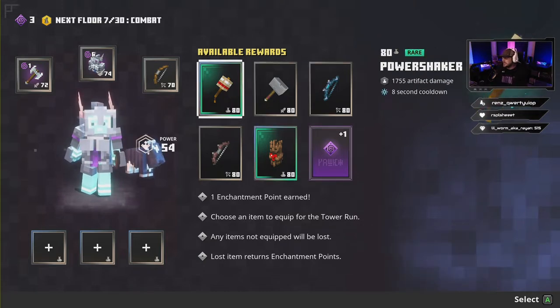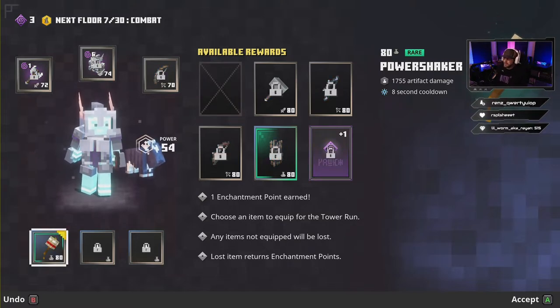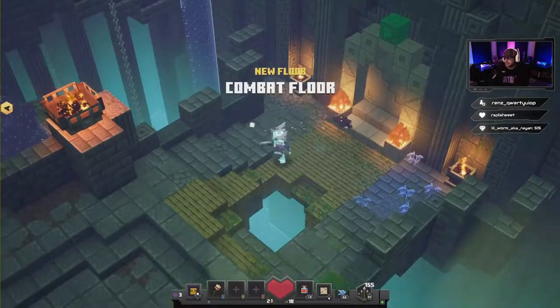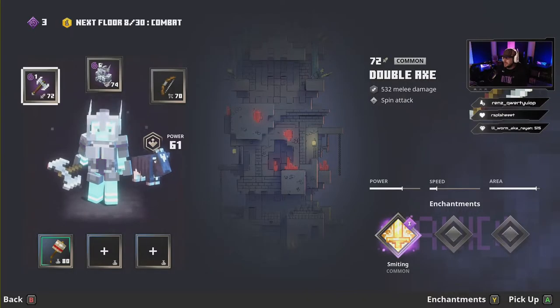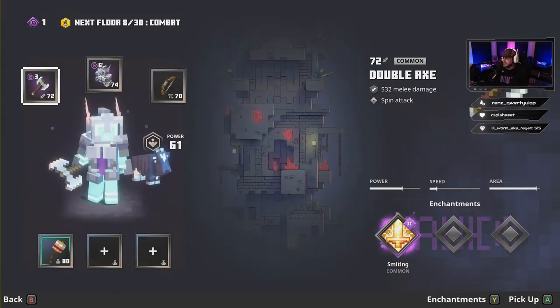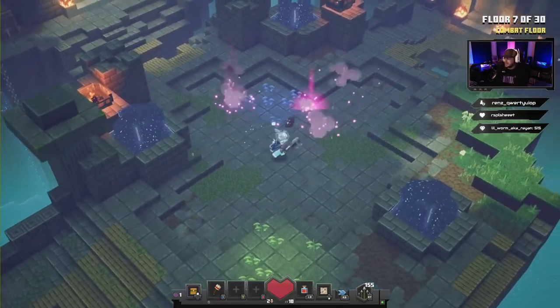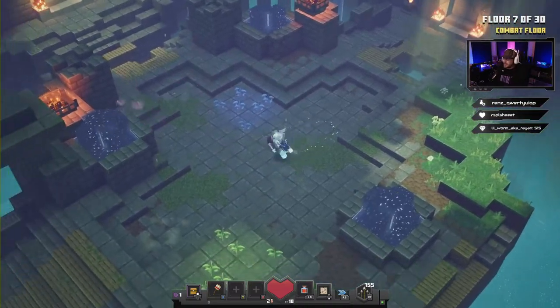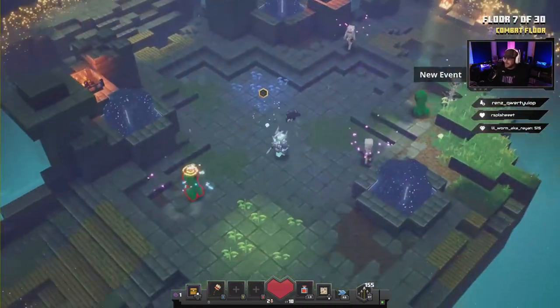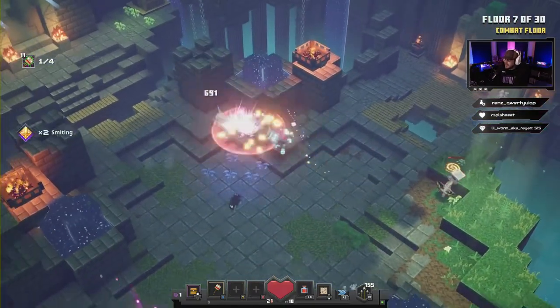For floor seven, we want to take the Power Shaker. The Power Shaker is super helpful, especially for the boss coming up. We're gonna use our enchant points to put on some more Smiting, which gives us a little bit more damage on the axe. Use your Power Shaker to one-shot these creepers — bam, gone, no problem.